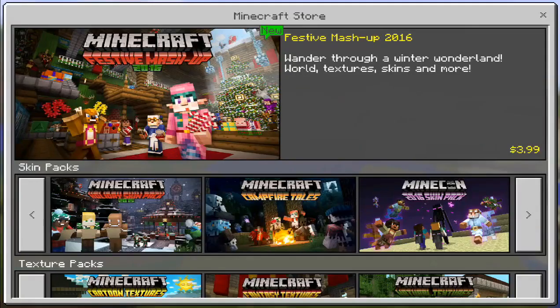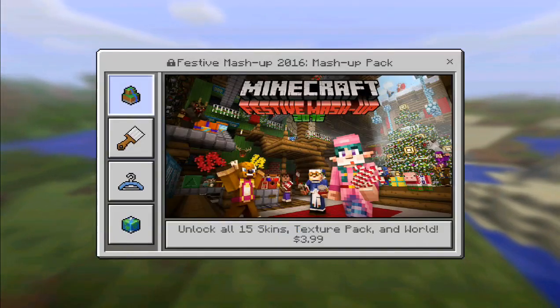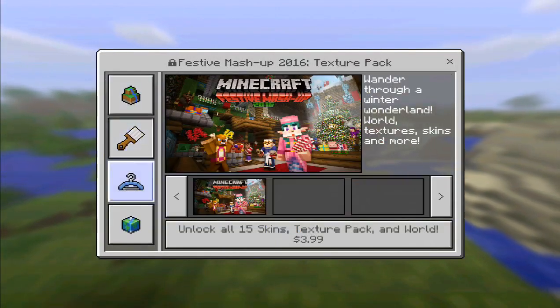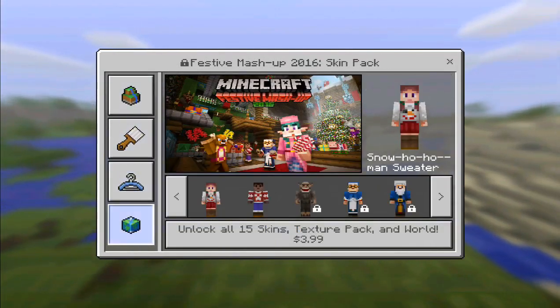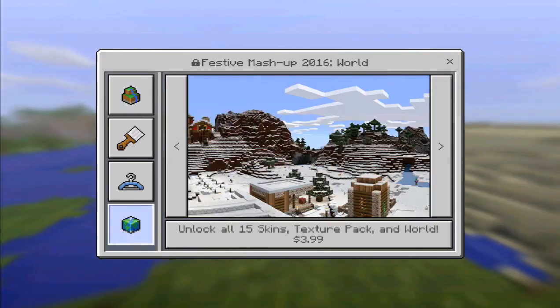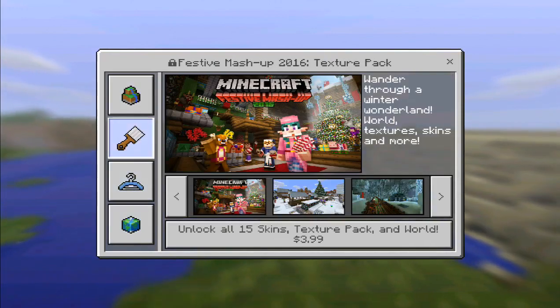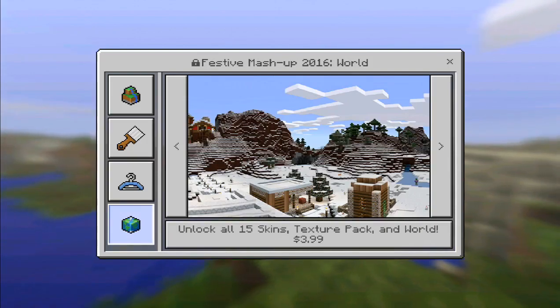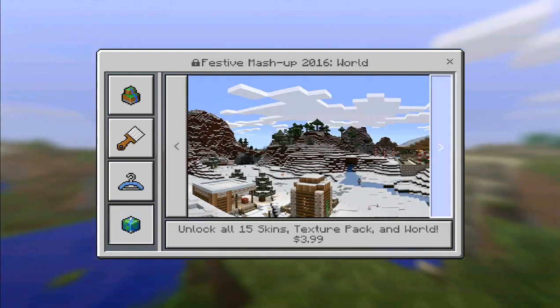I'm gonna go into the store and see — yes, this is it, the festive mashup. It brings a world, a texture pack, a skin pack, and another world. So the mashup pack and the world together — as you guys can see, you can unlock everything for only 4 bucks. I thought it was gonna be free, but this is not free.